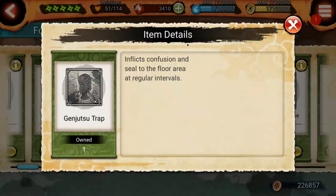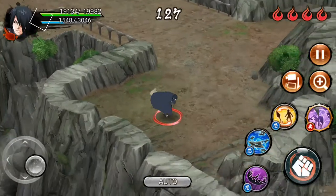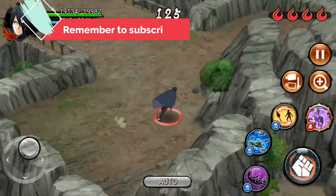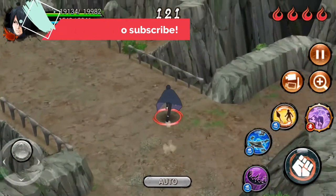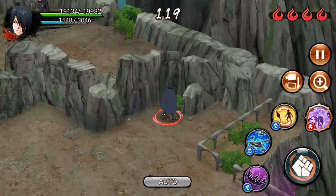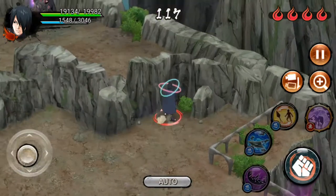The Genjutsu Trap is really useful because, as you can see, it inflicts confusion and seal to the floor area at regular intervals. It will help you to defeat the ninjas. Let's see in my village how this trap can work. Here we are with Sasuke in my fortress. I'm going to enter this room to see how this trap works. As you can see in the upper left, there is a trap.